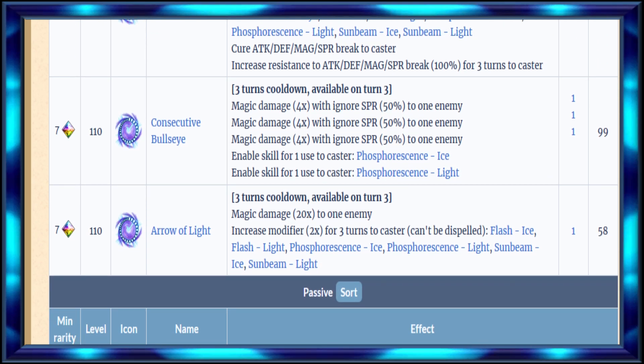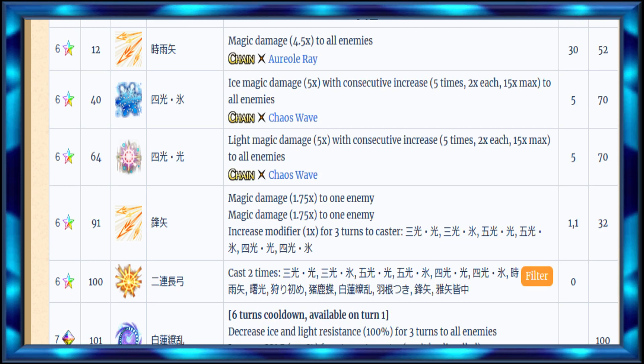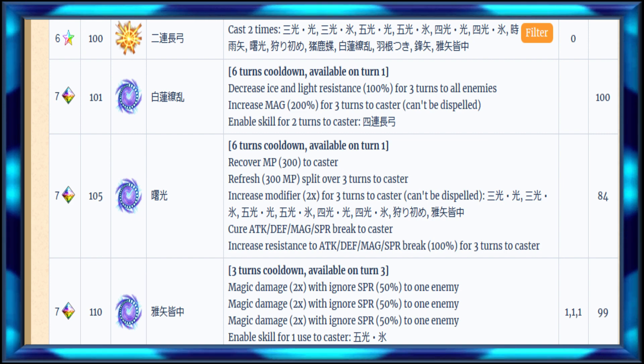She's able to get Quad Cast for four turns as opposed to only two turns on the JP side, which is a very big improvement. That was her biggest weakness.